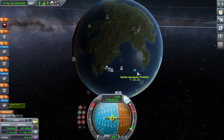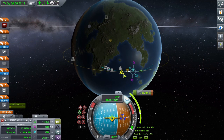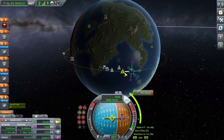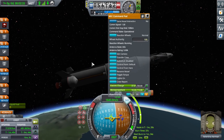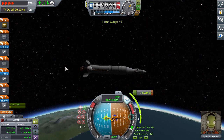During that entire time, you're going to want to keep your G-force meter in the green so that you don't accelerate too quickly. Once your apoapsis hits 75 kilometers, you're going to want to make a maneuver node like this. Just drag out prograde until your periapsis is up to 75 kilometers.